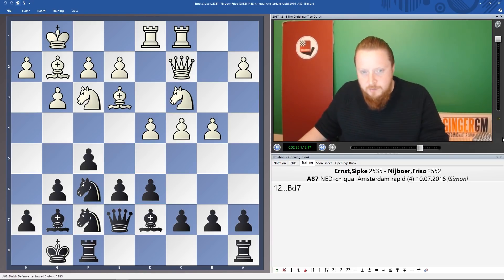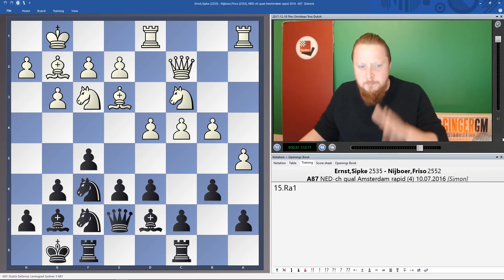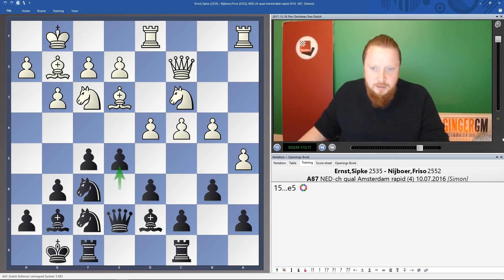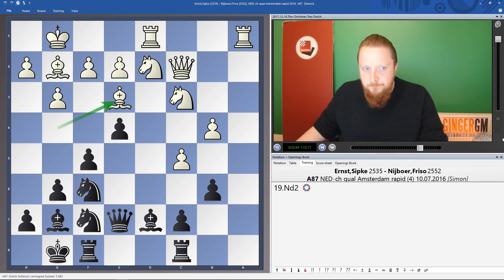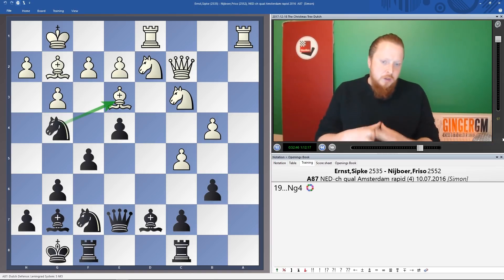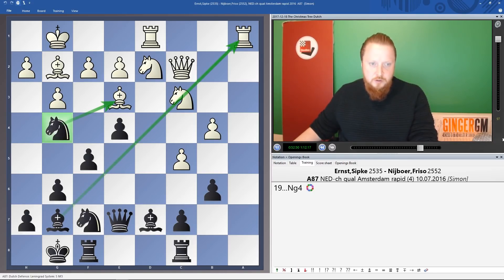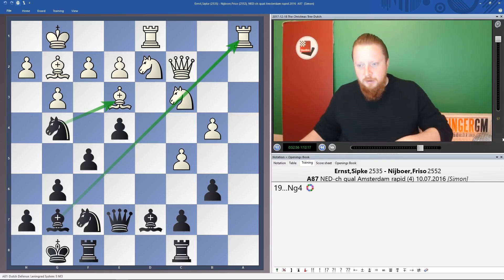After Ng4 Black is attacking very well. The bishops open up, the knight is good — you must be happy with this kind of position. Okay, let's move on — it's unbelievable how quickly these things go. I want to cover as much as I can, so let's skip the next game which shows something I've already pointed out, and move on.